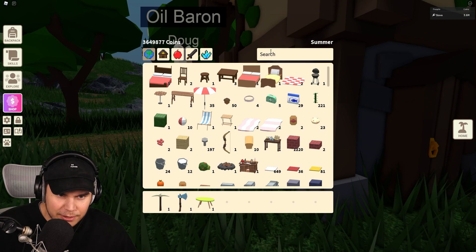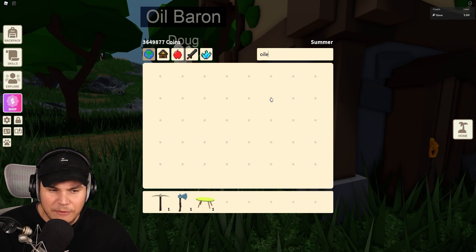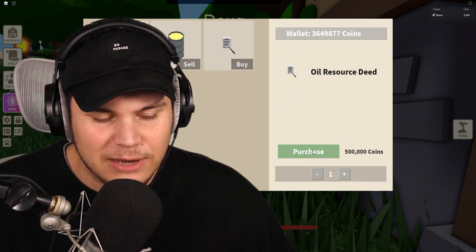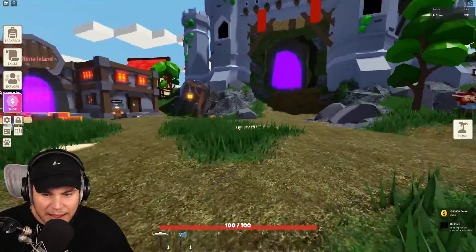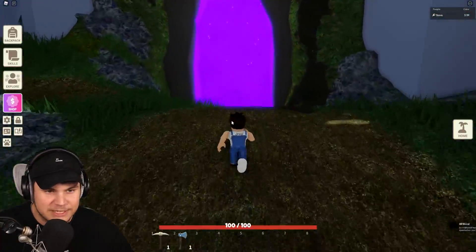I currently think I have all the oil things ready that I need. I have a refinery, I have tanks, and I have a pump. So I think what I can actually do is buy one of these deeds and make use out of it. I've actually never tried this out before, so I'm very curious to see what's actually going to happen.